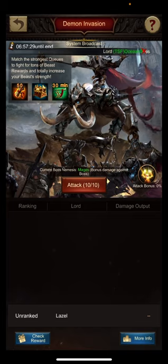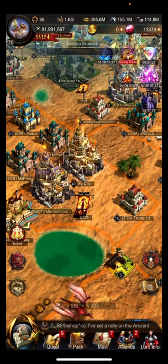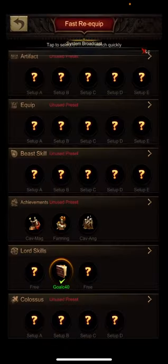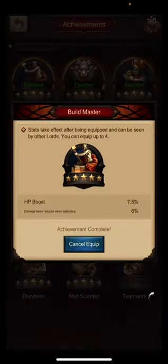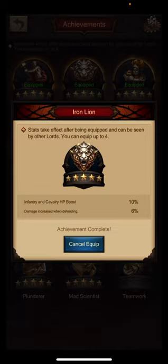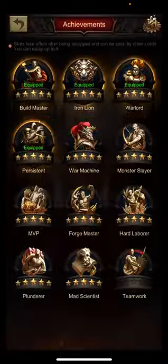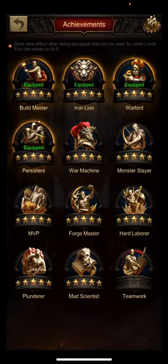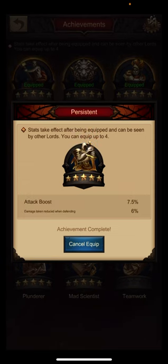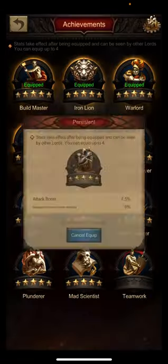Then depending on the current nemesis, you want to adjust your achievements. Due to the fact that we have the Mage nemesis currently, it is best to go for the Buildmaster and the Iron Lion for maximum frontline HP, then the Warlord for increased attack of archers and mages plus Mage HP by 6%, and then the Persistent for the attack boost in general for all troops.